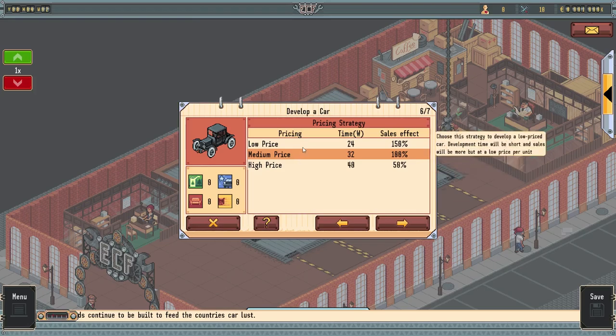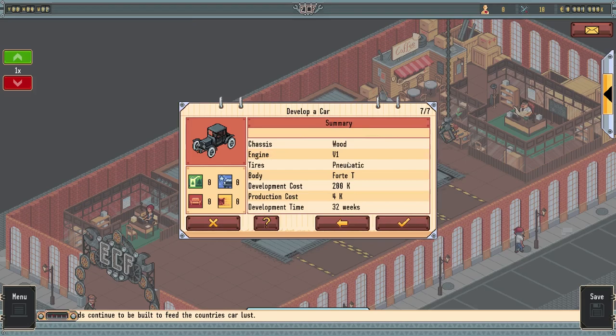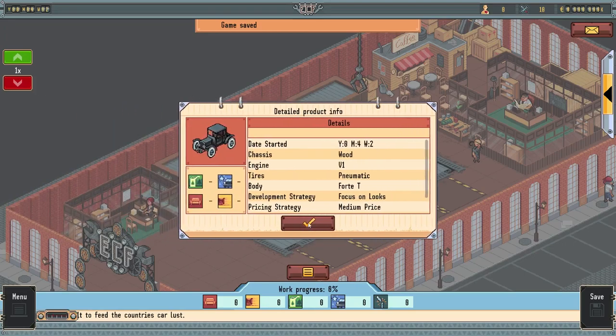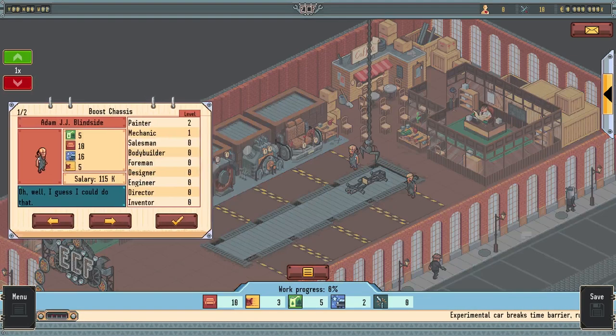Now the pricing strategy - this is where you need to watch out, I think this is where I hurt myself last time. Medium is middle of the road - sells okay and doesn't take too long. Low price means you can produce the car really quickly but it dings the rating. High price I don't want to do right now. Let's just go medium. So we've got a little summary: it should take 32 weeks, development cost is 200k - we have a million right now - and production cost per car is 4,000. We got our two mechanics here. You can hire and fire people as you please but it's kind of expensive, so we're probably not doing that this episode.